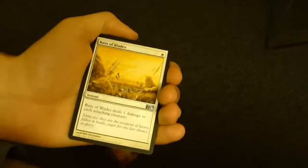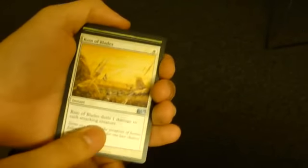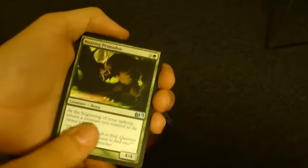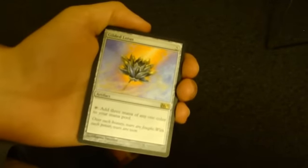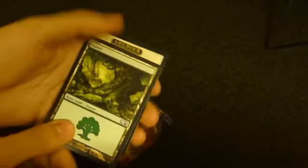Our first uncommon is Reign of Blades. I had one but I never played it, and it doesn't seem that good. We have a Roaring Primadox, a 4/4 for four that I don't like very much because you have to bounce a creature. We also have a Cleaver Riot, which seems very good. I didn't see anyone play it, but it seems very good. Our rare is a Gilded Lotus — not bad. There were a ton of Gilded Lotuses opened. We have a Soldier and a Forest token.